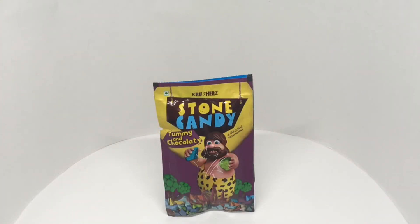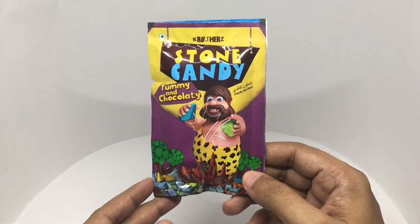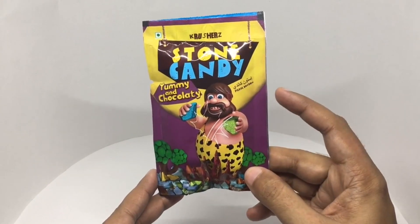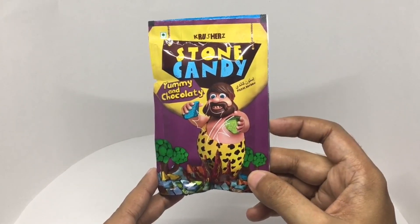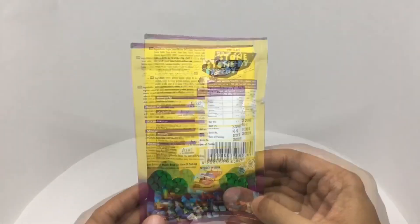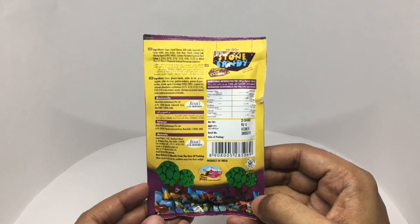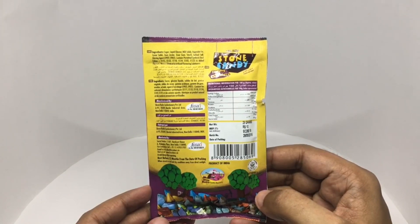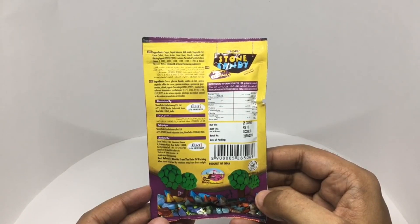Let's take a look at this Crusher's Stone Candy, which comes in this beautiful packaging. It's a vegetarian product. Ingredients are sugar, liquid glucose, milk solids, vegetable fat, cocoa solids, gum arabic, guar gum, starch, iodized salt, glazing agents. This contains permitted synthetic food colors and added flavors.